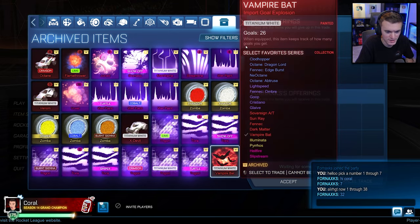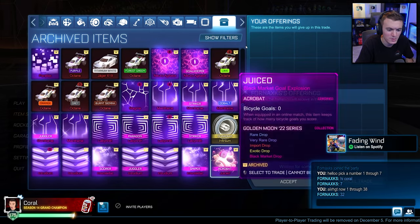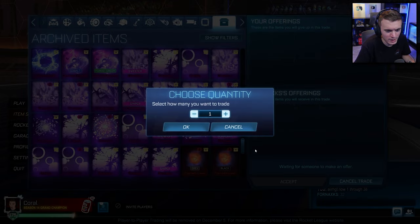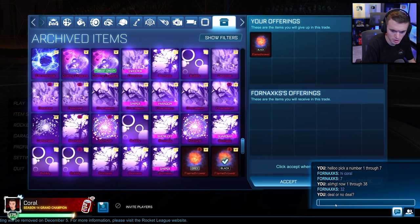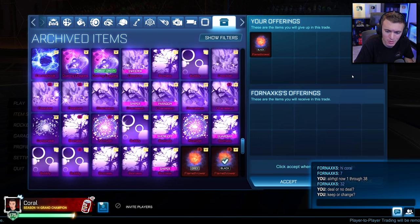He picks 32. Okay, 7, 32. Going over to 7 and counting down to 32... Deal or no deal — keep or change. He's probably going to change. I don't see why anyone would keep a Black Flamethrower.